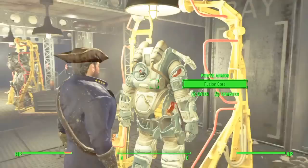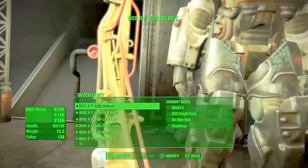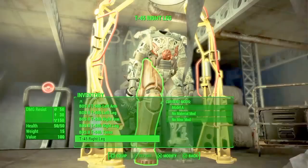Then we'll walk over to this one. You don't have to sneak, you don't have to crouch, none of that. Just go into craft and then unequip everything that is attached to this frame, because it's the frame that it thinks that we're stealing — not necessarily the components.